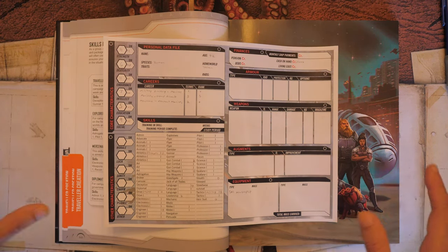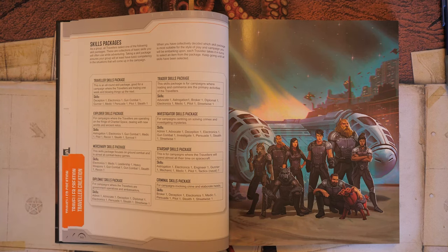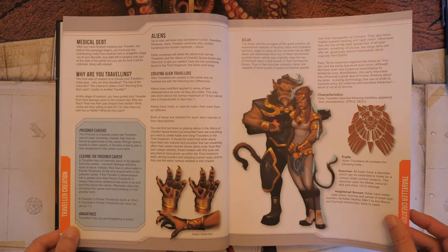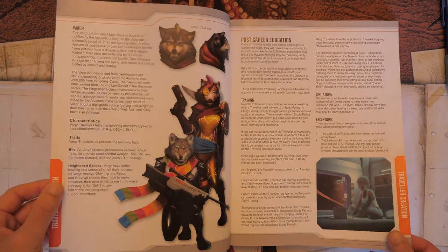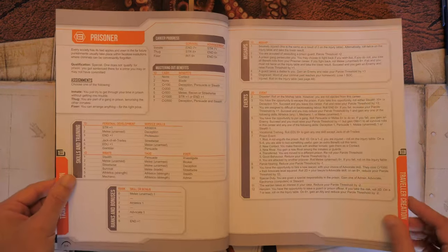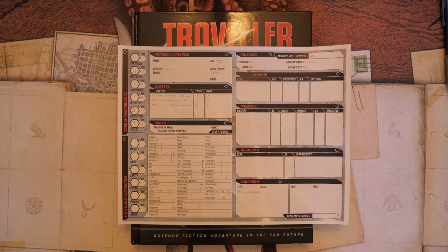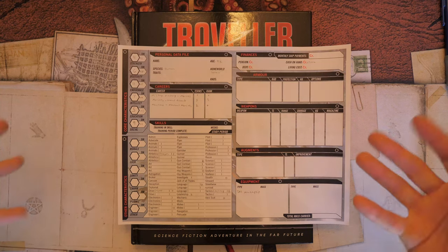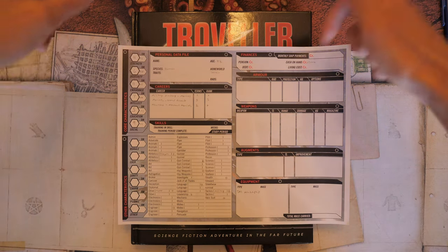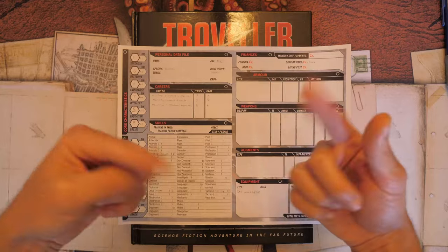Overall, skill packages help flesh out your character because most of what we've rolled has been random — you won't have an optimal build, and that's kind of the point. It's a great style for a sci-fi game. There are also two alien races in the core rulebook — the Aslan and the Vargr — which change some starting characteristics. That's it for character creation in Traveler! Leave a comment, give the video a thumbs up, and subscribe for more.